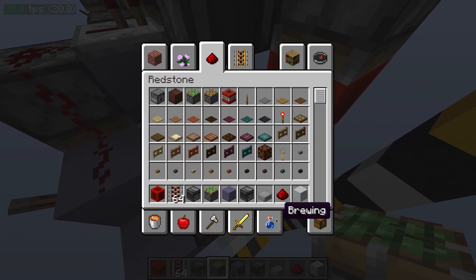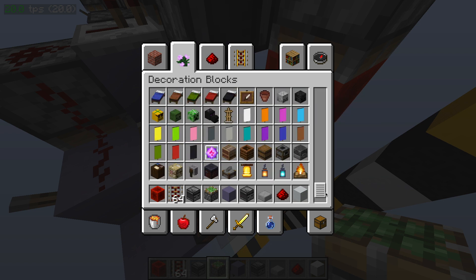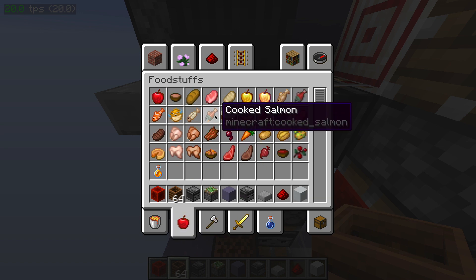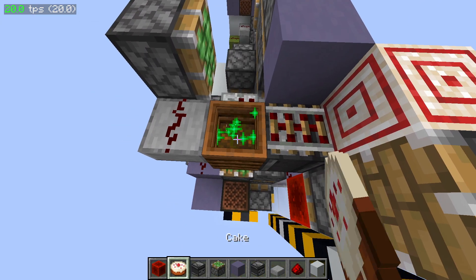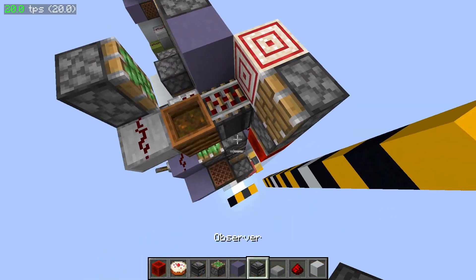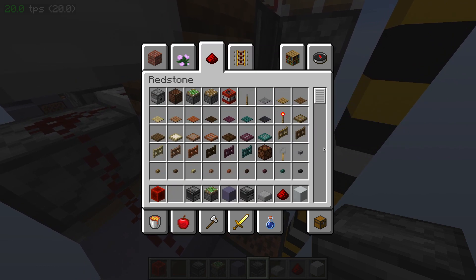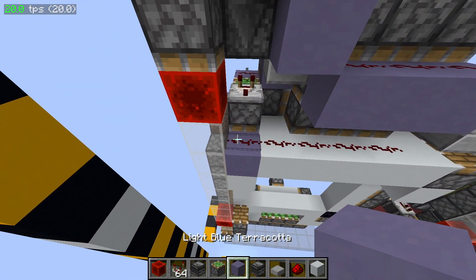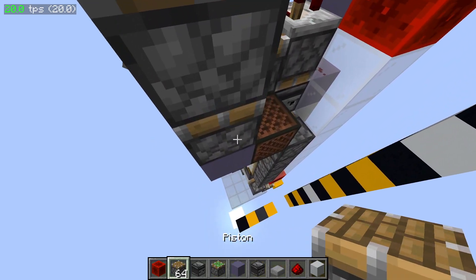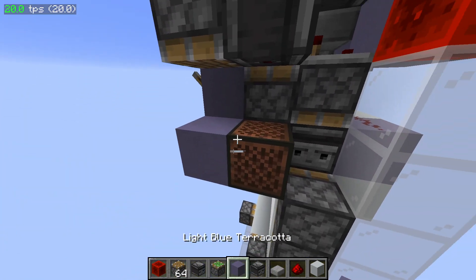That is actually just done by pure chance — there is no logic to that at all. Now we are going to need a... I still forget where the boosters are — it is just a block I do not use. And that will break that observer. You have to fill this thing up to level five or more. You can just fill it all the way up to the top, but I just fill it up to level five. I have a comparator right here and a block right there. Now to finish that pulse, we are going to need a piston right here to avoid the input bug. Spam like five observers there.